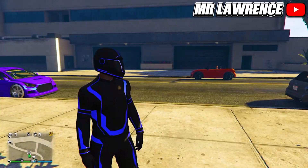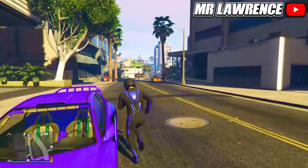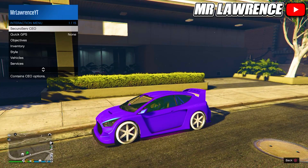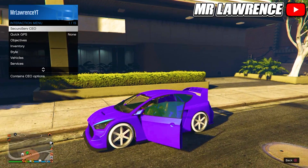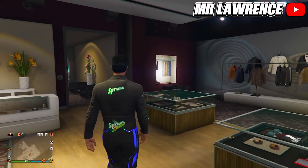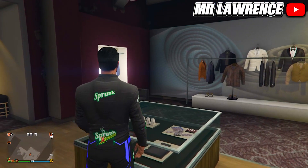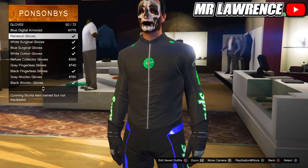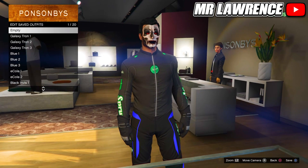When you spawn back in Online you won't have the outfit yet. Just get in any car, then register as a CEO or a VIP, go to Management Style, go once to the right and back, and when you exit the car you will have the outfit. Now make your way over to a clothing store, then go to Accessories, Gloves and equip the Race Suit Gloves. Also delete the outfit that we just merged, so Tron Galaxy One.